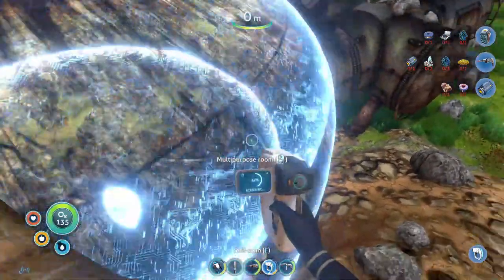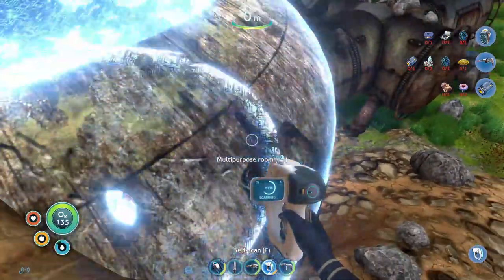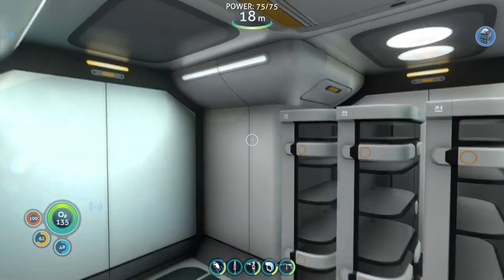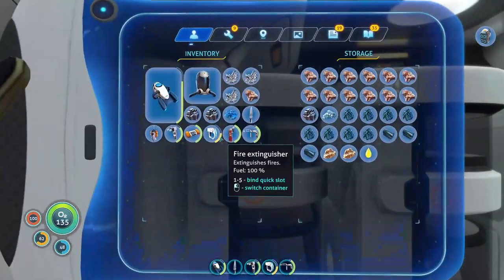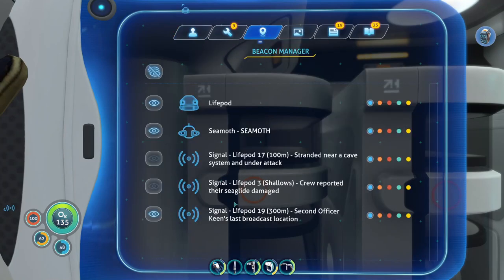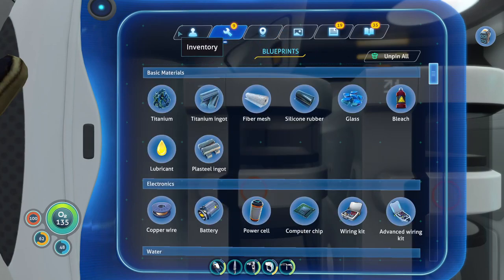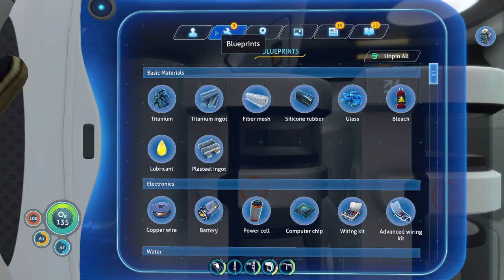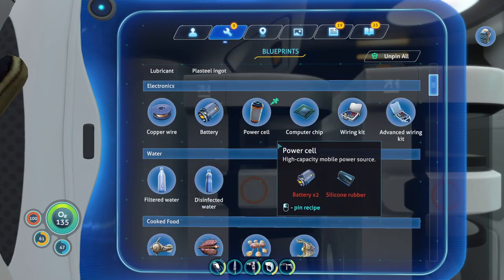Welcome back to Subnautica, where today I'm going to be trying to go out and get to life pod 19. That seems like the next one that progresses the story somewhat. It looks like as we go to the life pods, it progresses the story, kind of directing us where we're supposed to go and all that.